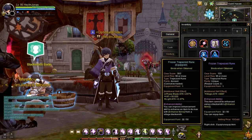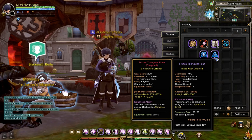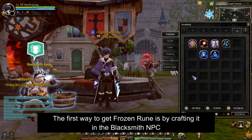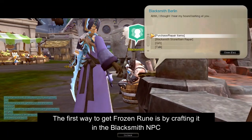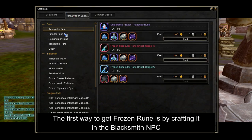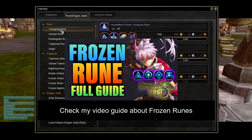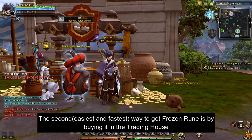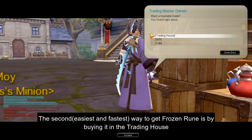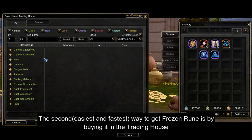You might ask, how do I get Frozen Runes? To get Frozen Runes, you can craft them in the Blacksmith NPC. Talk to a Blacksmith NPC, then select the Craft Item option, and click the Rune, Dragon Jade, Talisman tab. In there, you will see all of the Frozen Rune crafting lists. If you want to learn more about Frozen Runes, you can watch my Frozen Rune Guide video for more information. The other way to get Frozen Runes fast is by buying them in the Trading House — talk to a Trading House Master NPC, then click on the Rune category and press Search.